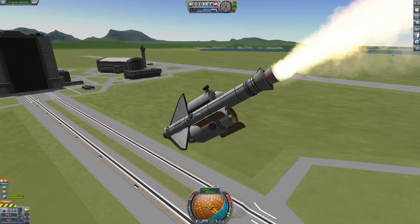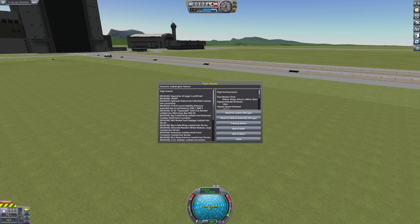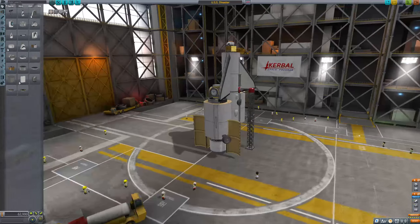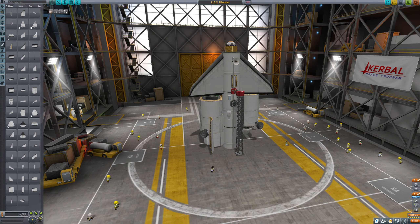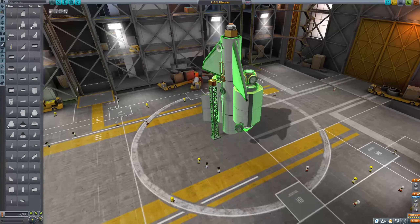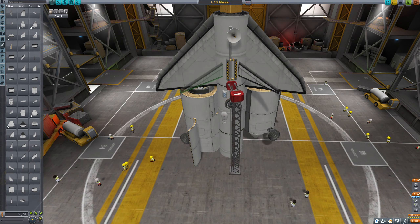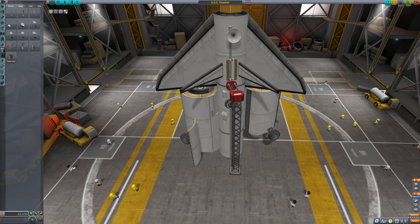Yeah, this still isn't working. It still didn't quite stop it from completely hitting the ground. Weird. I just don't understand — what am I doing wrong? Maybe I just need more fins. Small nose cone? How about a big nose cone? Go for little wings on the back. If we're gonna make this crash, we may as well make it look unnecessarily complex while we do it. If we're gonna fail, we may as well fail spectacularly.